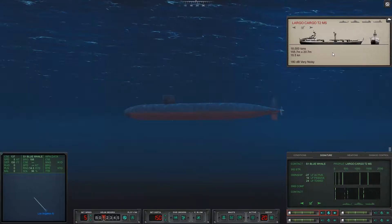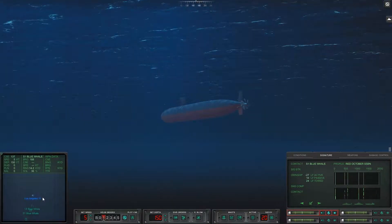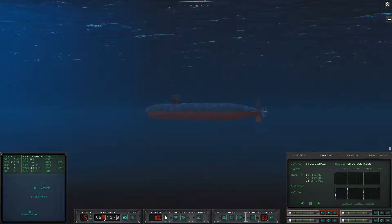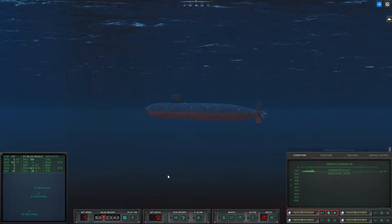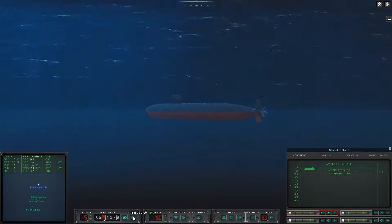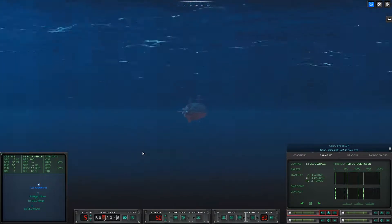We haven't picked up Red October yet. Those three contacts are whales and we don't want to kill the whales, so let's take ourselves up to 50 feet. We'll cruise around up here for a bit and change our heading a couple of times, just in case we pick up another signature.